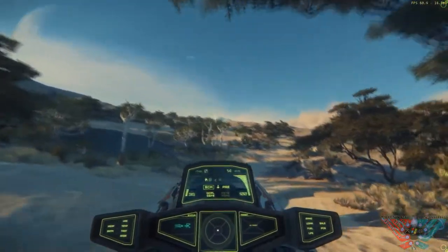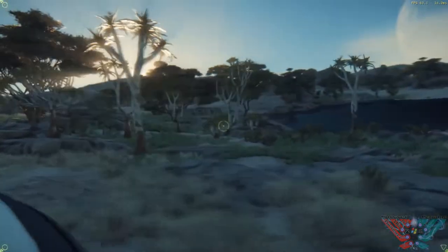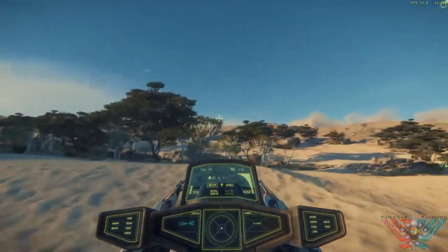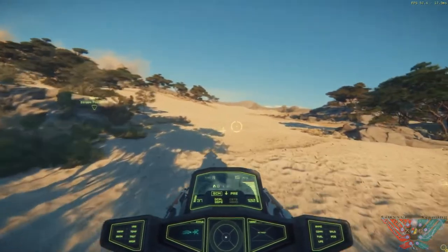Cruising through the desert now. Don't forget this vehicle can be used in space as well, so it's actually quite handy — though you're highly exposed and could catch a bullet in the face. But if you zip around the planet it's actually quite cool. Imagine doing a few laps on these — the Hell's Angels of Star Citizen.